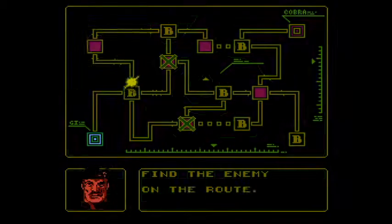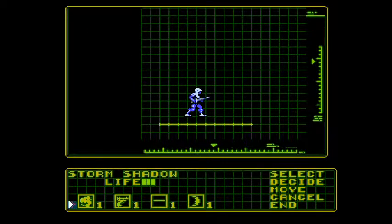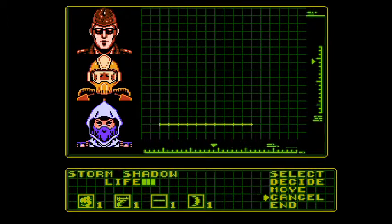Anyway, on to the next route. And there's everybody. As you can see, Storm Shadow has the highest jump, he uses a sword, and he also has one of the lowest health bars. So, on to Route 4 — this is another underwater section.